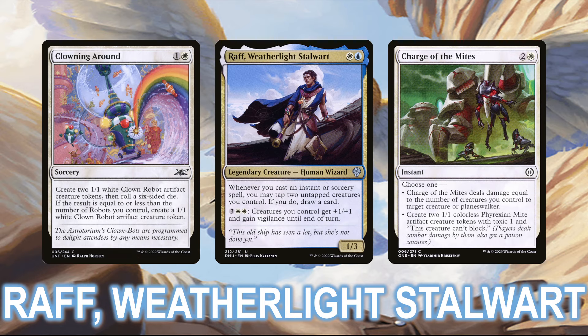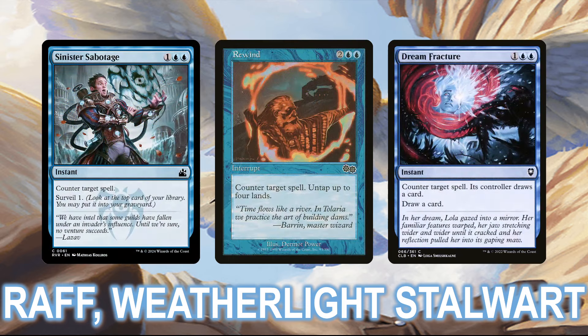Finally, the deck is full of countermagic, both to protect your combo and to control the board. This includes some counter spells that don't see as much play in the format, like Sinister Sabotage, Rewind, and Dream Fracture, all of which give you some extra value when you cast them, and with Wrath in play, turn into cantrips when you tap some tokens as well.